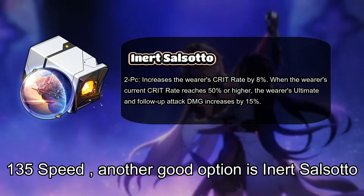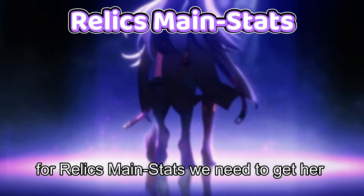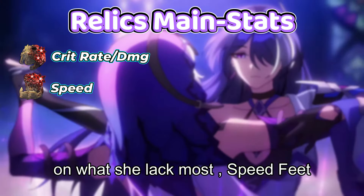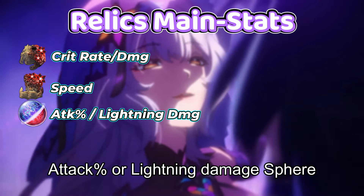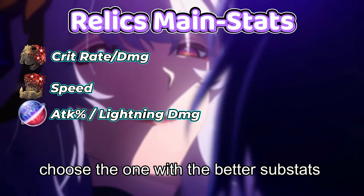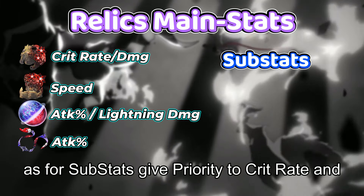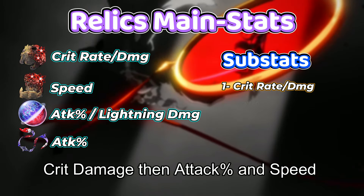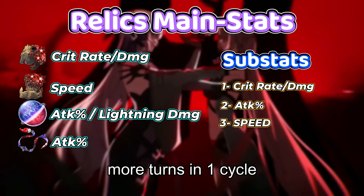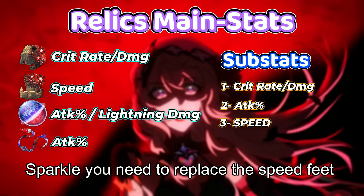Another good option is Inert Salsado, which can provide a crit rate buff and increase Acheron's ultimate damage. For relic main stats, get crit rate or crit damage on the body depending on what she lacks most, speed on the feet, and attack percentage or lightning damage on the sphere — though attack percentage will result in slightly better damage than the lightning piece. For the link rope, take attack percentage. For substats, prioritize crit rate and crit damage, then attack percentage and speed. Try to get her at least 134 speed for more turns per cycle, and if running her with Sparkle, replace the speed feet with attack percentage.